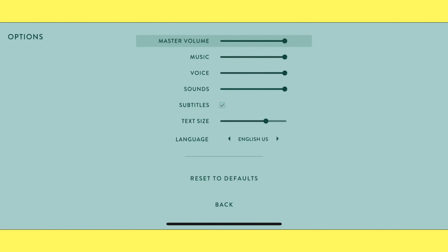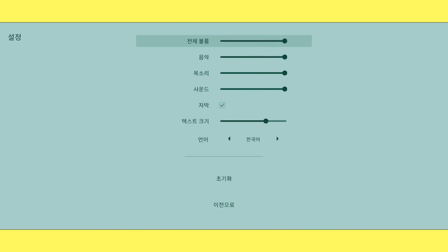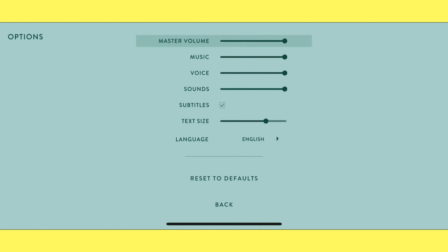English, English US. French. It's nice that we can see the language options reflected straight away in the options menu. It's a shame it doesn't spin round back to English — I don't know why they don't do that. But hopefully there's a language there for you guys. Hit back and resume.